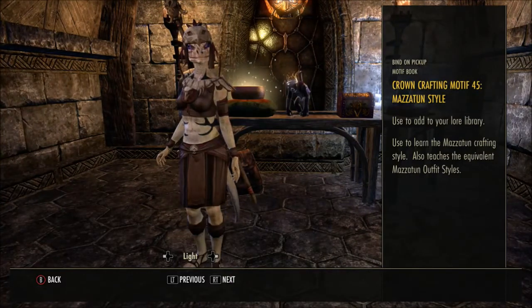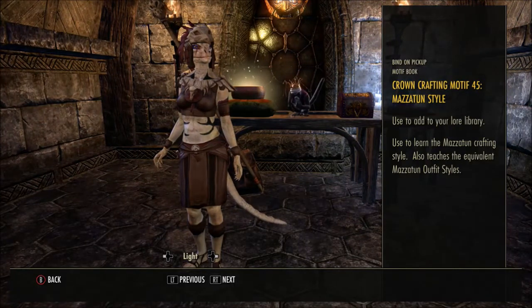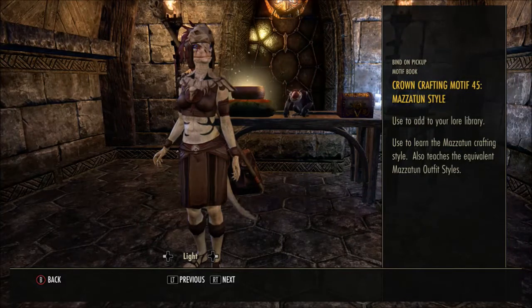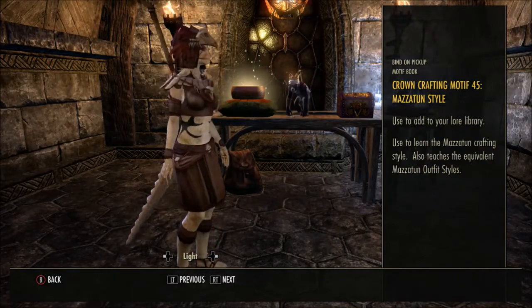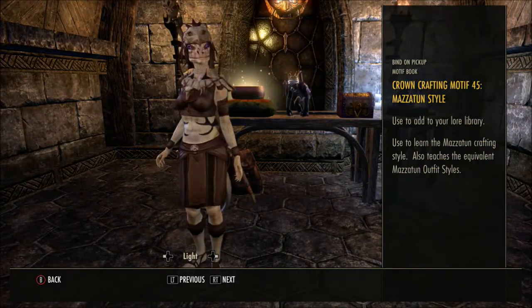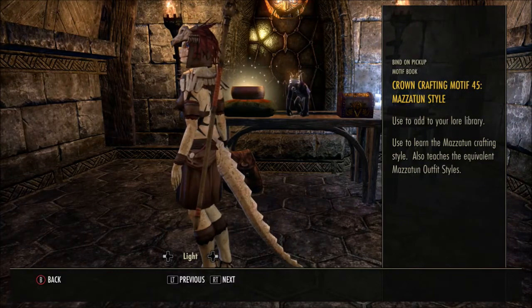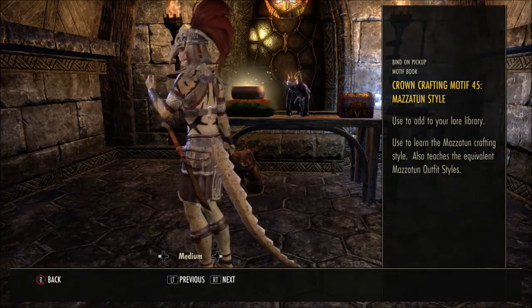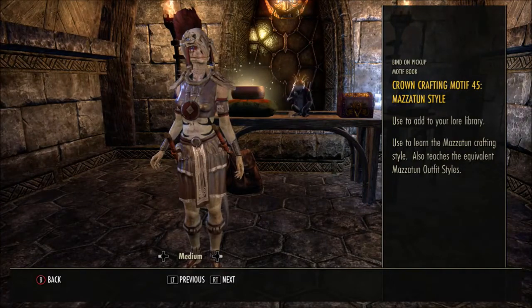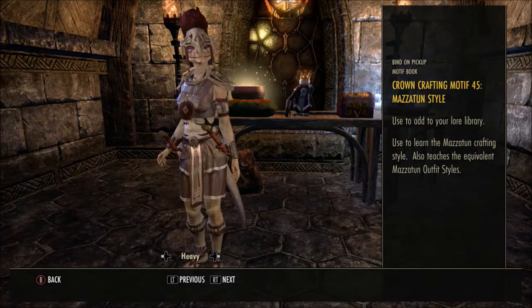Then we have another crafting style — the Crown Crafting Motif 45, Mazzatun style. Again, you can obtain the motif pages during the Ruins of Mazzatun dungeons. Here you have your light armor — I quite like the hat for this one, and you can just about see the staff at the top. Then you've got your medium — I feel like the helmet has got a bit of a Romanesque look to it.